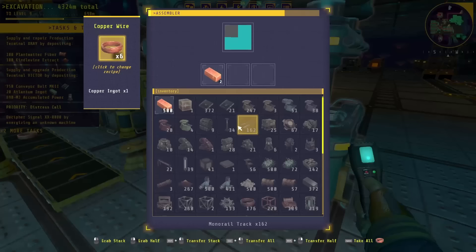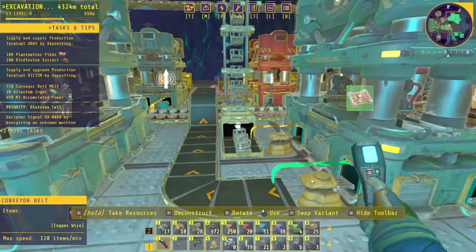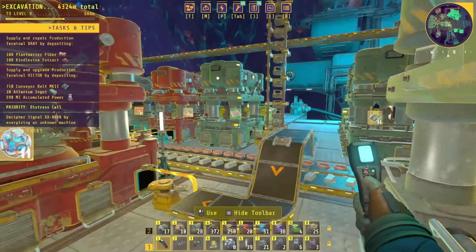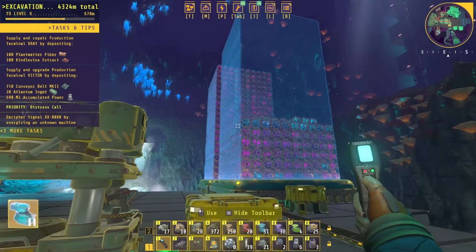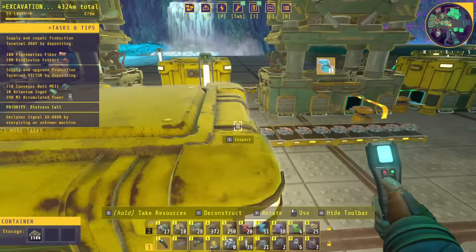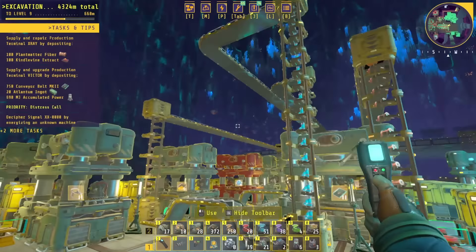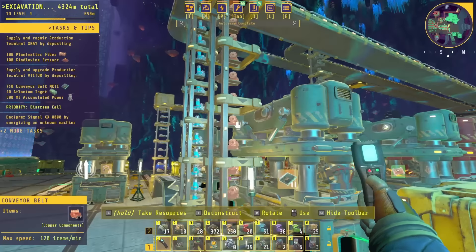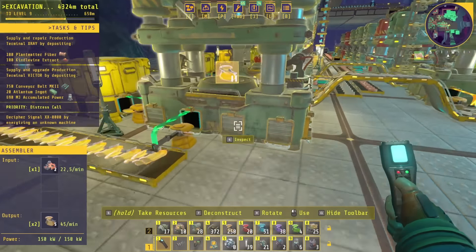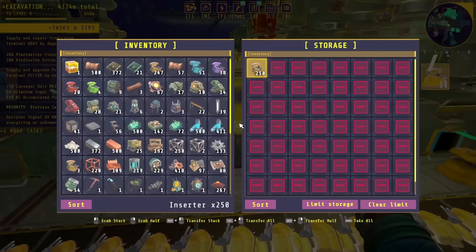I've extended my production for the copper wire — just one more machine out so that we could keep up. Let's hit alt so we can see what we're making. I have the blue cores being automated; they are going very slowly because of processes that are very slow, but they are going into a second core composer. I've got mark one belts being produced over here, and those mark one belts are also being fed to make the mark two belts, teeing off the shiverthorn line.